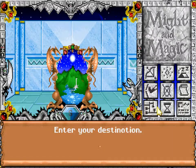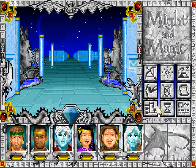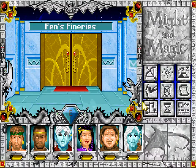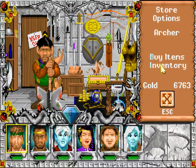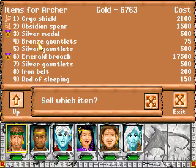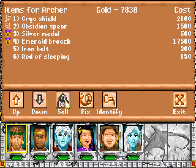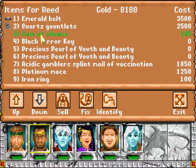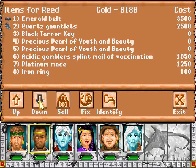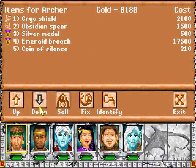I'll go to Fountainhead again and rest until the shop is open, then sell things I really don't need: Bronze Gauntlets, Silver Gauntlets, Iron Belt, the Road of Sleeping. I don't need this Coin of Silence. The others I'll keep - these are pretty good. So that's probably all.